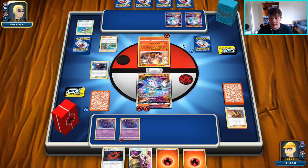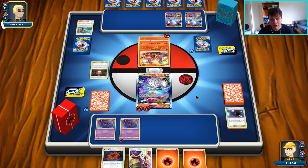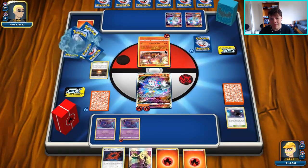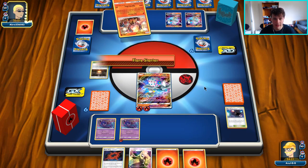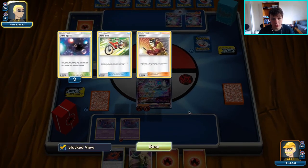They can't use Beast Ring yet — I'll only be drawing one prize on the Volcanian knockout, so they won't be able to use Beast Ring until I knock out one of their Blacephalons. We still have some time. There's a Giant Hearth and a Welder — I don't mind the Hearth coming into play. I'd like the Ultra Space to stick around, but Hearth is actually good for us since we play four Welders ourselves. They're going for the Welder next turn, probably a Greens after that.